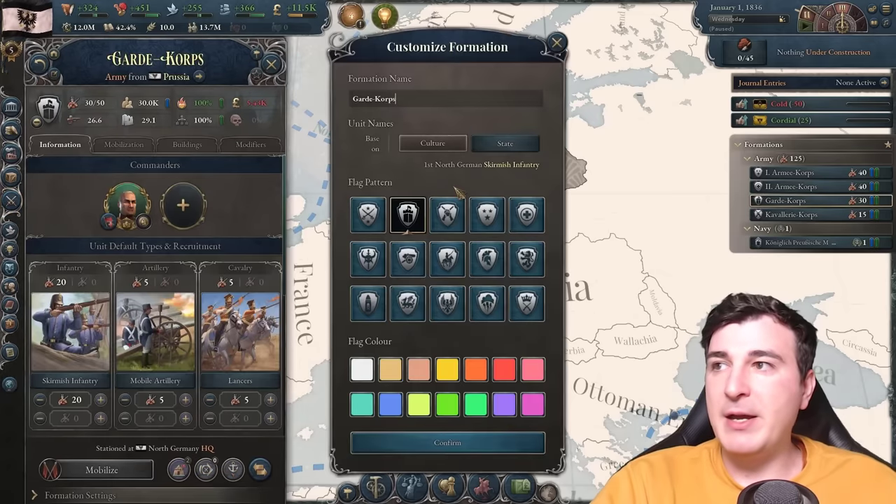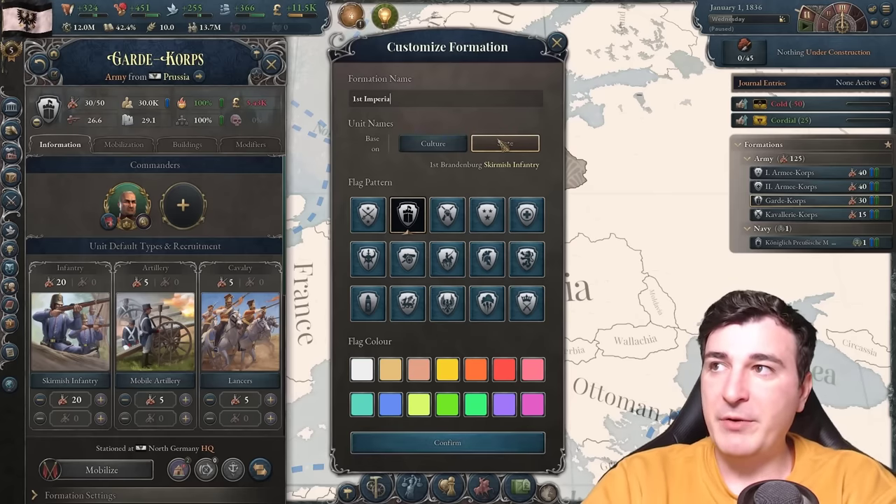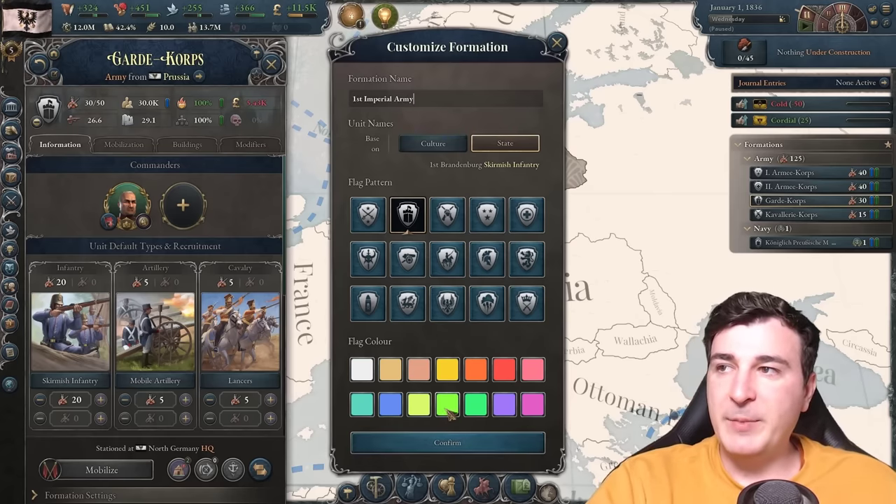I'm gonna set them to state and we're gonna rename them: First Imperial Army and so on. Give them a nice green flag.